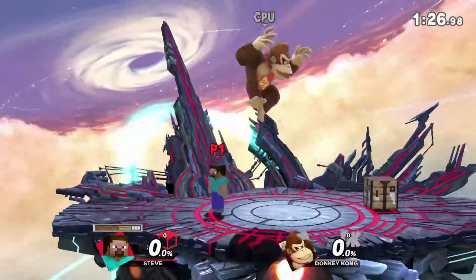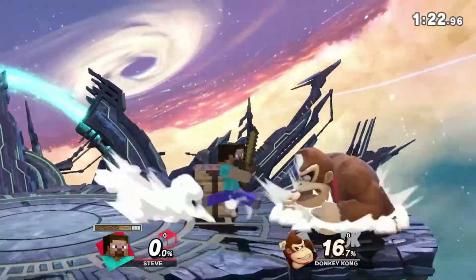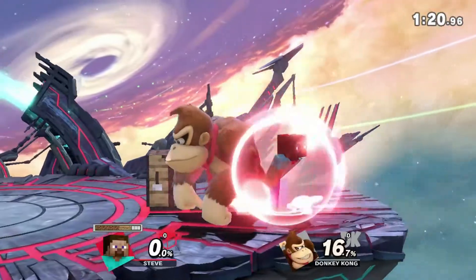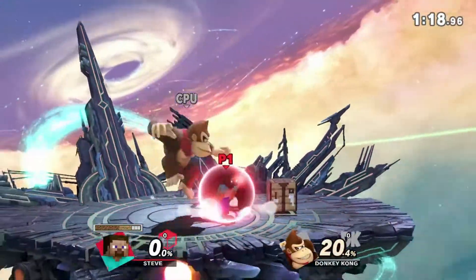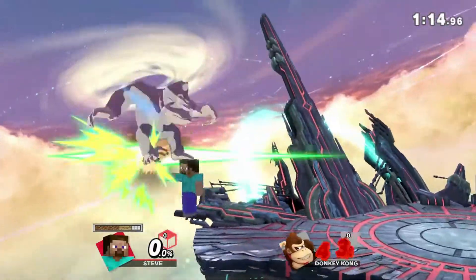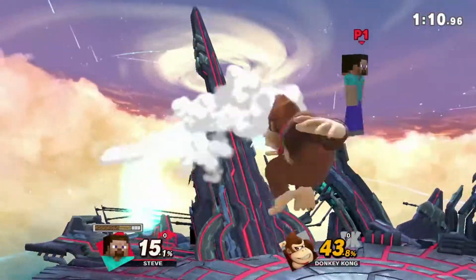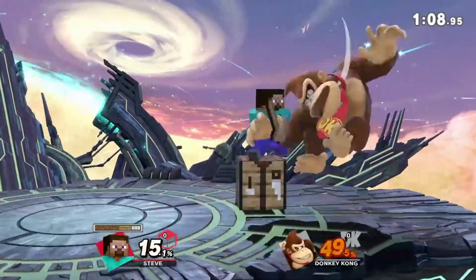The first thing I want to talk about is the sword's use out of shield. It's probably Steve's best option out of shield, as he does have a fairly slow tether grab. Like, for a tether grab it's good, but just for a grab, it's not good to grab at a shield. And then also his up smash — but if they are pretty far away, the up smash hitbox isn't going to scoop, so you're going to want to use his jab.